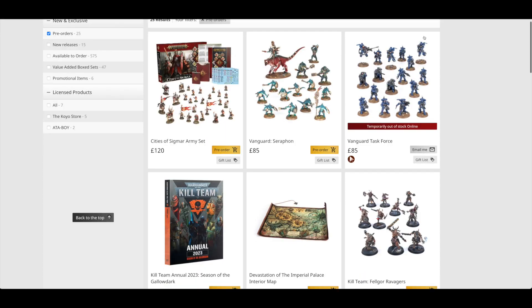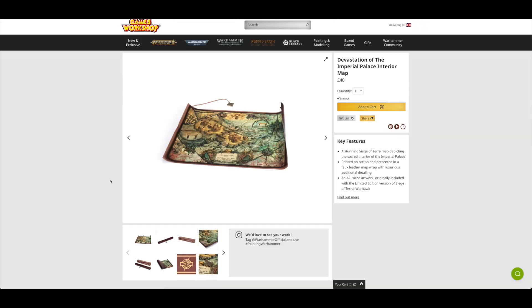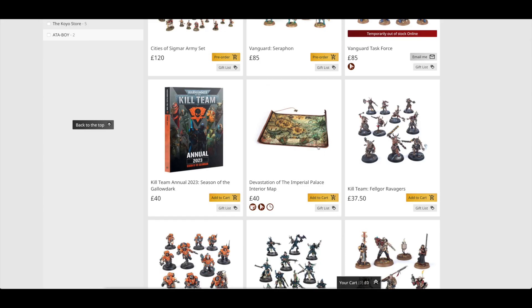Last week you could pick up the annual and the Devastation of the Imperial Palace for £40 — you can still pick that up even after a week. I don't know how many maps they're going to do, but at the moment I think they're on five, so this is the sixth one maybe. That's a lot of maps.